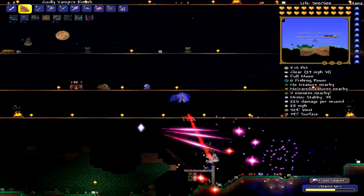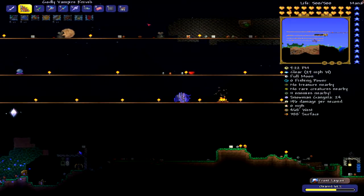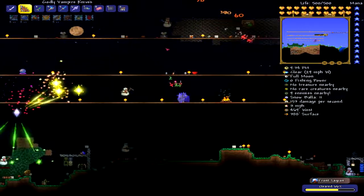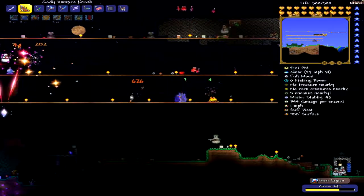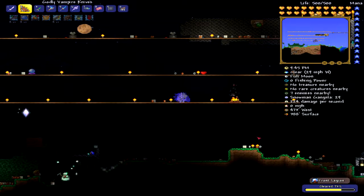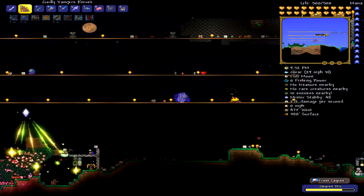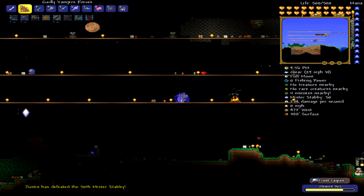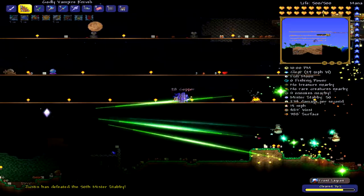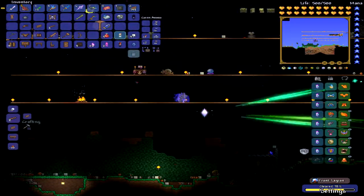To craft Hellstone Bars, you need a Hellstone Forge, and you get a Hellstone Forge in Hell — the underground. If you dig all the way down as far as you can, there will be a little hell biome. It's red and orange, and there's lava everywhere, so it's really easy to tell. You mine Hellstone with a Demonite Pickaxe or better, and when you mine Hellstone Ore, it will drop lava, so watch out for that. You need 20 Hellstone Bars to craft this, and you craft it at a lead or iron anvil.